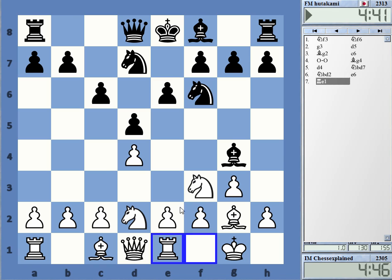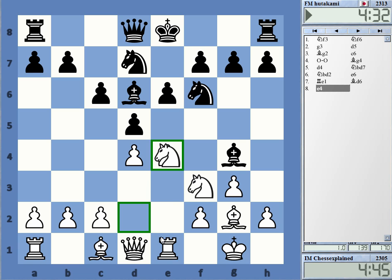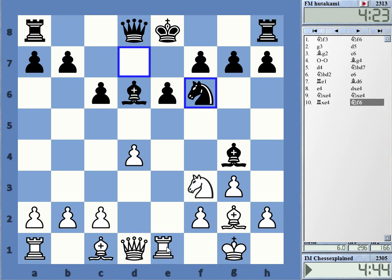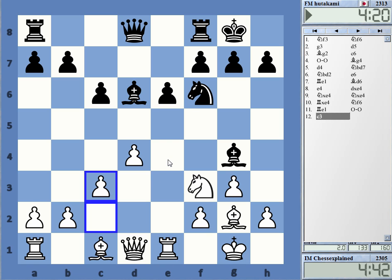With rook e1 and e4, this is a pretty solid line that I play from time to time. It's obviously nothing that will kill Black outright, but it is quite nice to play. White will play queen b3, knight e5, or knight d2, c4 — you have some little pressure based on the bishop on g2.